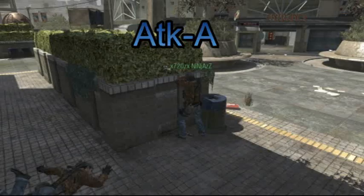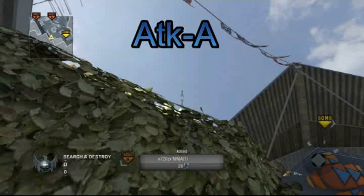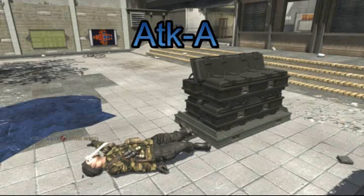Search spot, attack side to A — jam yourself between the bin and the hedge, aim up in the air at the spot shown. There's a little hole in the hedge, just touch that, and it'll land straight on the edge of the bomb.